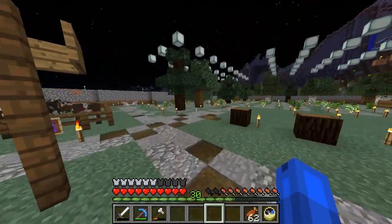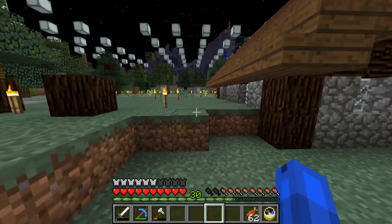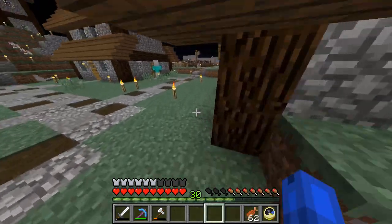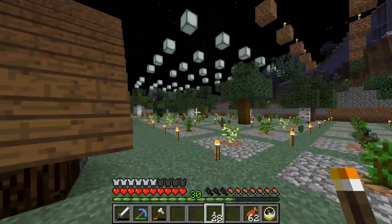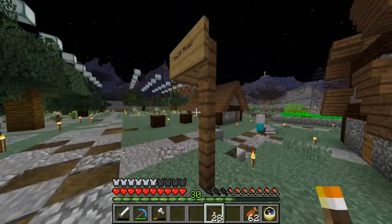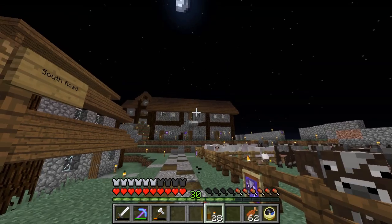Now let's continue with what we're actually going to do this episode. We're going to move this library over here without a roof and expand it a little bit, but we are not going to change the interior yet — we'll do that later. And then about here there will be a school. It will also be one block higher so it's the same height as the tree farms, and it will be just a combined building. That also means there will be apartments on top — room for 14 villagers. That one is eight so that's quite the upgrade.